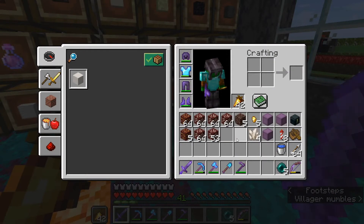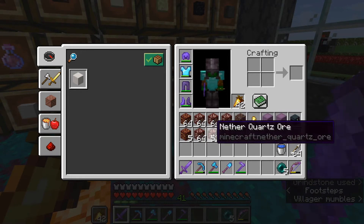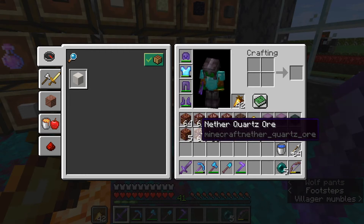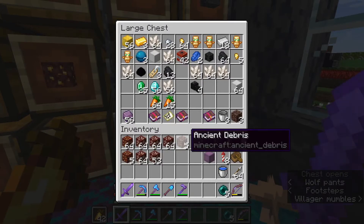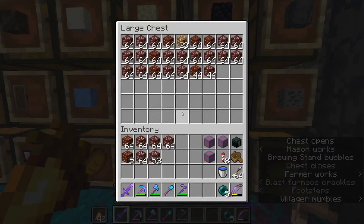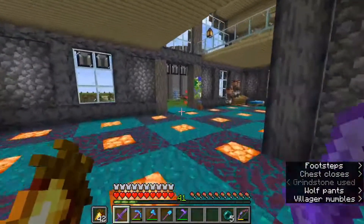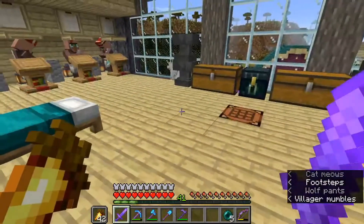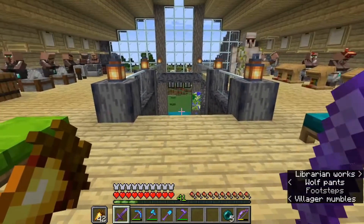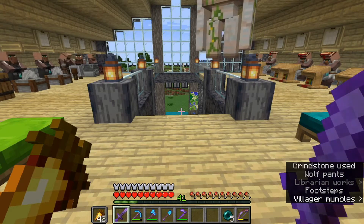So this is what we came back with from 22 beds worth of explosions: we got five ancient debris, almost five stacks of nether quartz, and a little over a stack of gold. I'll put that away. There was really not much exciting that happened — most of the ancient debris I ran into was just head-on ran into instead of exploding and exposing it. So I'm going to AFK for a little bit longer and do some other stuff.